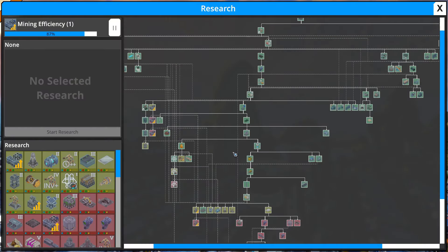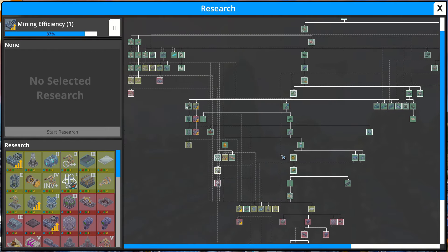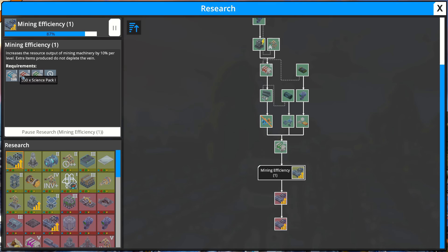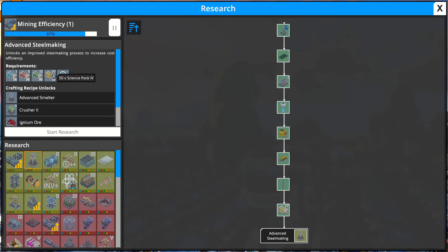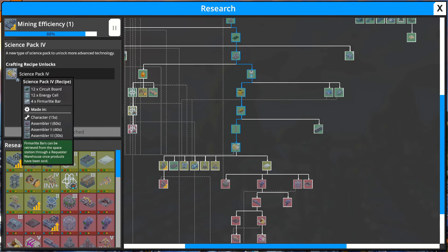All of this means that not only did we actually complete the goal for this episode, we also progressed a huge amount through the technology tree. I actually completed everything I can currently research except for the mining efficiency that I'm almost done with now as well. After that we need yellow science — another type of science pack — and this is where a very interesting mechanic comes in, because we are going to need a resource called Firmer Light Bars which we cannot actually produce ourselves. We're going to need to retrieve them from space. So if you're wondering how that works, make sure you tune in for the next episode!